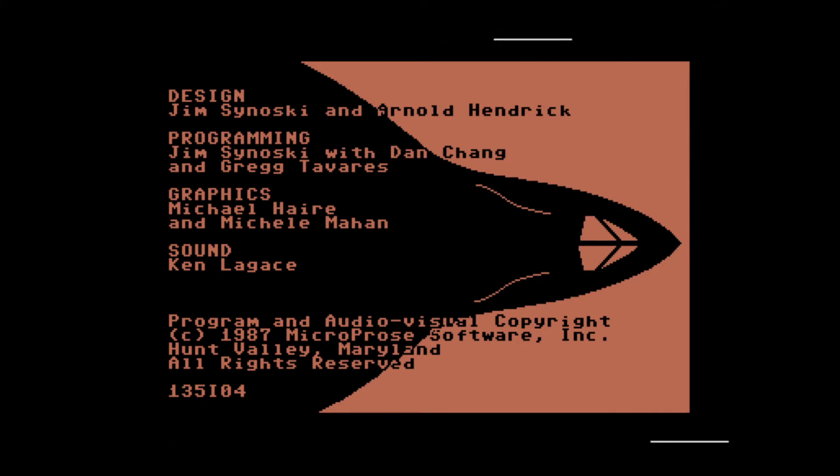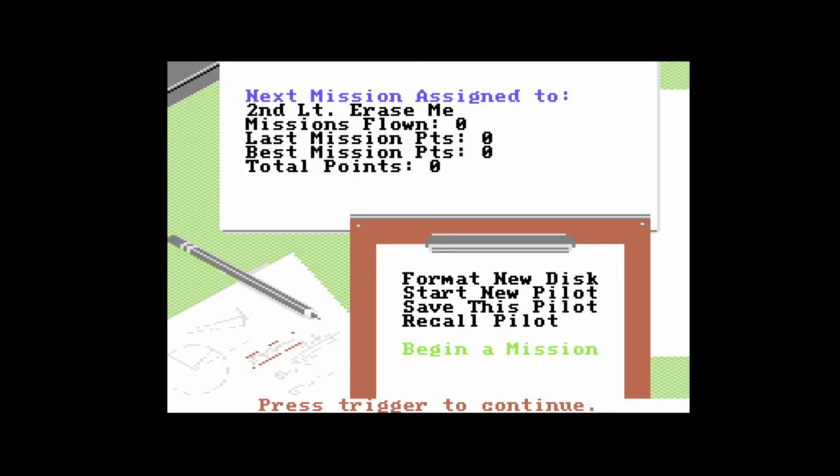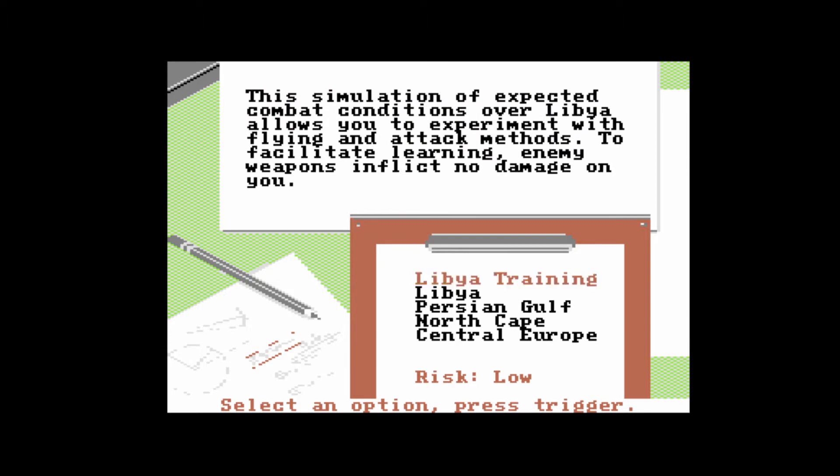Wir sehen, wer das Programm designt und programmiert hat. Sid Meier wird dort nicht aufgeführt, sondern nur seine Mitarbeiter - das heißt, er selber war nicht unmittelbar an diesem Spiel beteiligt. Dann sind wir direkt bei der Code-Abfrage. Damit wollte man damals sicherstellen, dass das Spiel nicht raubkopiert wurde. Aber die Version, die ich hier spiele, ist tatsächlich gecrackt. Wir fangen direkt an. Wir sehen die Übersichtsseite - wir können eine neue Savegame-Diskette anlegen, als neuer Pilot starten oder eine Mission starten. Und das mache ich. Ich verwende übrigens meinen Competition Pro - das ist mein Lieblings-Joystick für C64-Spiele.